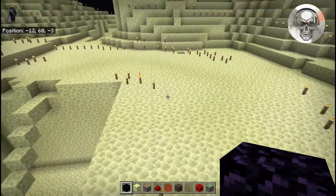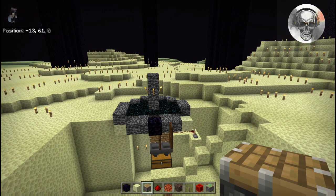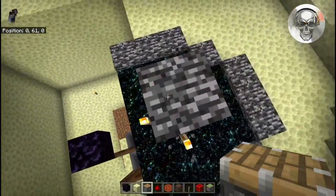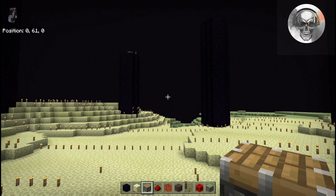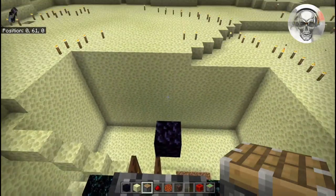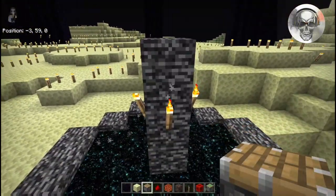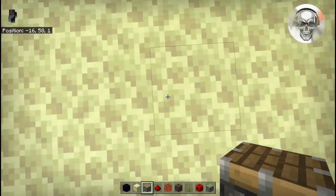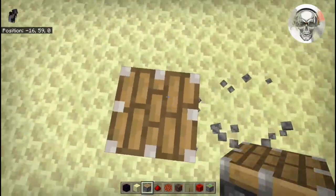Now we need to build our lag machine. For this you are either going to need a chunk mod or your coordinates open. You can use Chunk Base if you like. The center of the end portal — this bedrock pillar — is at 0, 0. If you look at the top left it says 0, 61, 0 which is X, Y, and Z. We want to identify the chunk off to the southwest. Back up along this line until your X coordinate reaches negative 16 — that's the block we want at negative 16, zero.